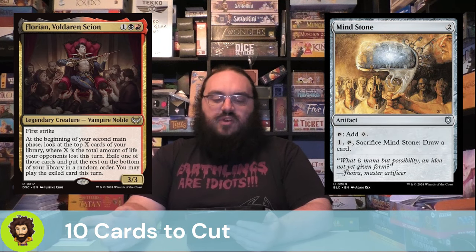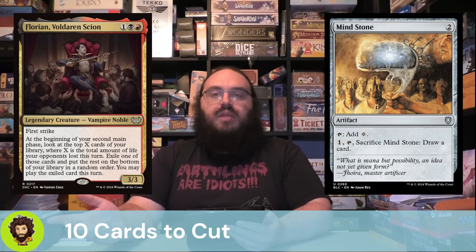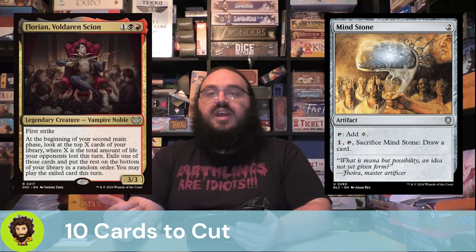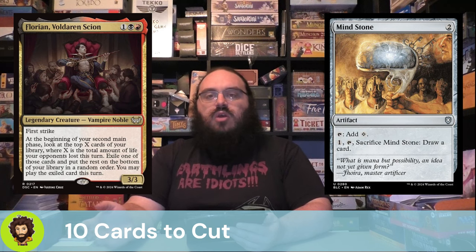Mind Stone is going to follow that up. It's a fine, generically okay mana rock, but it's not what we really want here. The fact that we can pay one to tap and sacrifice it to draw a card is fine, but with the card draw built into our commander, I'm not overly concerned about having cards in hand.